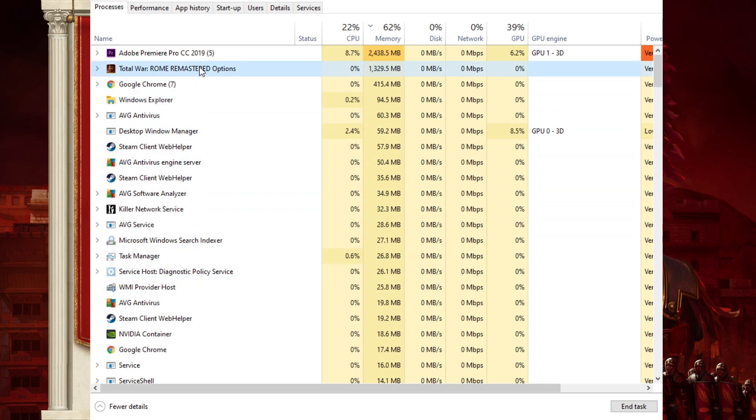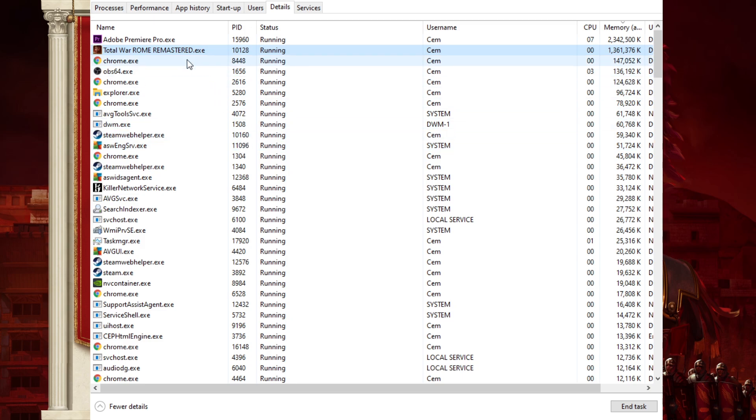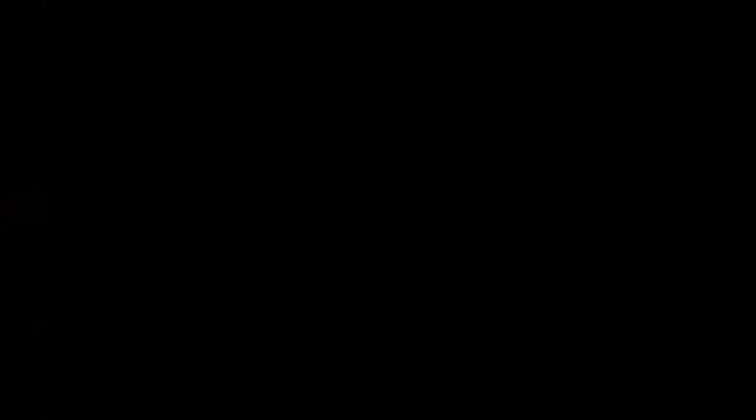Next, which is quick but effective, is to stay in Task Manager and go into your Details tab. In there, I want you to right-click on Rome Remastered and set the priority of the game to High. This should help run the game a bit better.